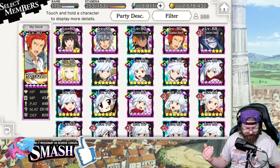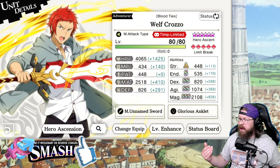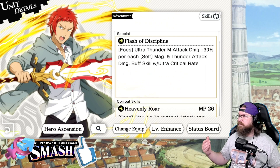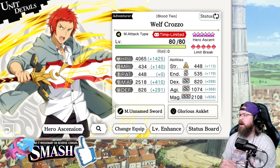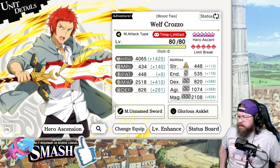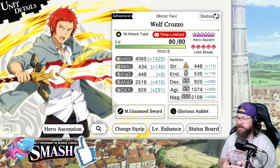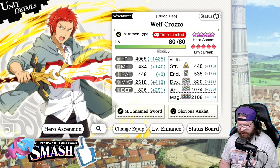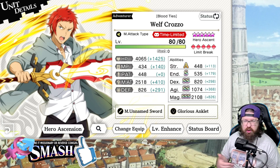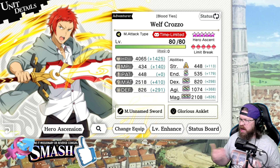So let's go ahead and pull him up here. First of all, we know his stats. After all the CP that I've got in my Wealth units, his HP is 4065 — that's extremely good. MP is 434, that's really good. This is at level 24 to 28-ish on pretty much everybody's CP stats.